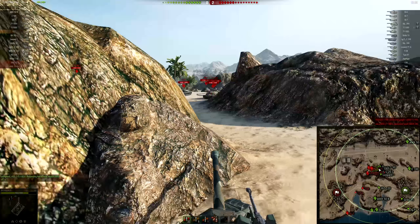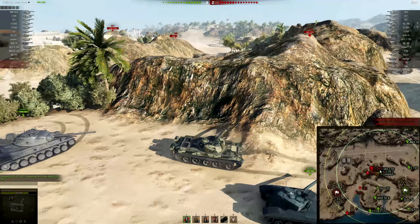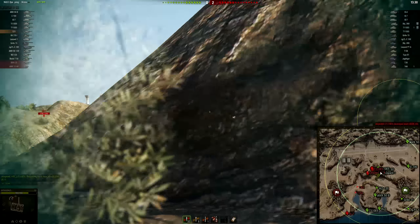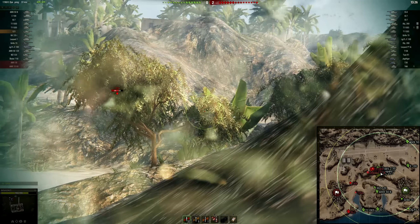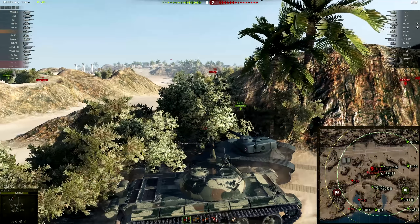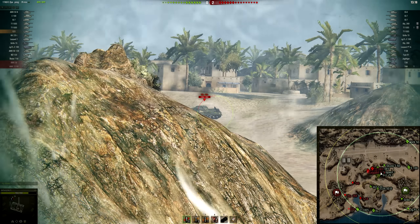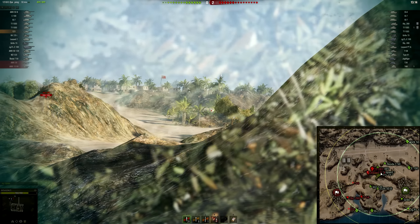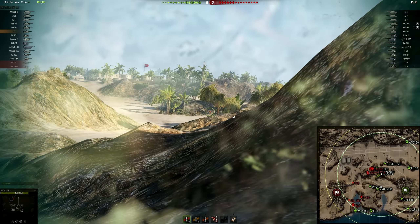This power-to-weight means the 121 is probably the slowest, or at least one of the slowest, medium tanks at tier 10. In terms of general mobility, this tank loses out to tanks like the 50B, 113, and even the E5 on short runs. The acceleration is really bad for a medium — it's more like a heavy. Once you start climbing hills you're going to get overtaken by things you really don't expect to overtake a medium tank.